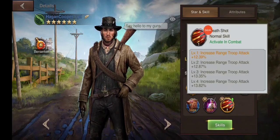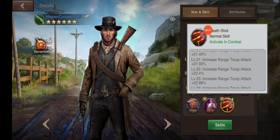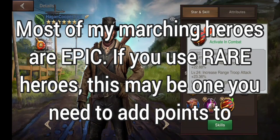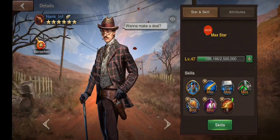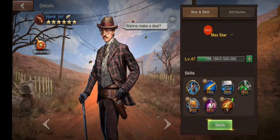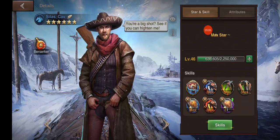This is Hagen. He has a ranged attack attribute, but I don't use him in my primary lineup for my marches, so I'm not going to spend points on his ranged attack. I would rather use those for an economics boost, but I don't see any economics boost available here.